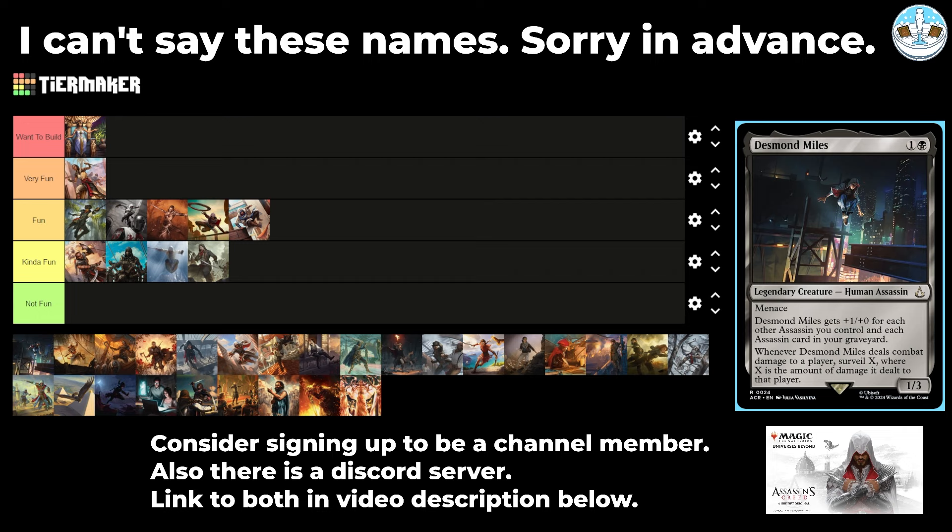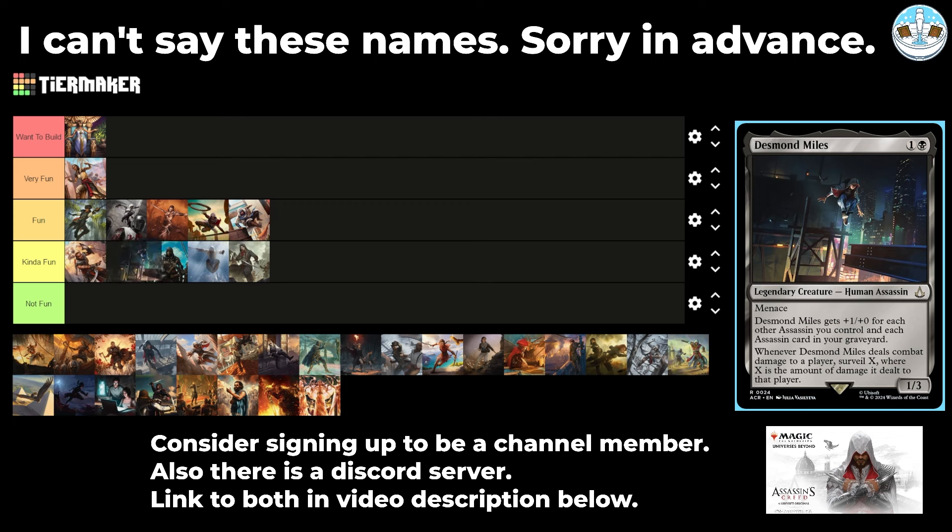Next up is Desmond Miles — a 2-mana 1/3 human assassin with menace. They get +1/+0 for each other assassin you control and each assassin card in your graveyard. Whenever they deal combat damage to a player, Surveil X where X is the amount of damage dealt. So if you want to play mono black assassin, this seems pretty good — Surveil is great. I think I like it in the 99 more though, because people will be less scared of commander damage. I'm going to put this in Kind of Fun.